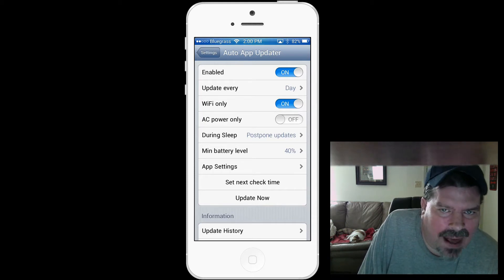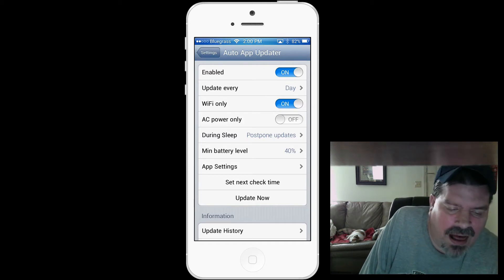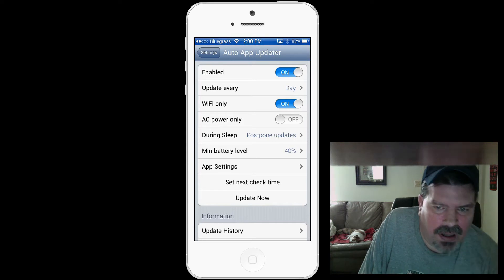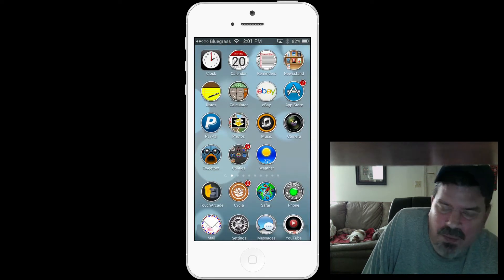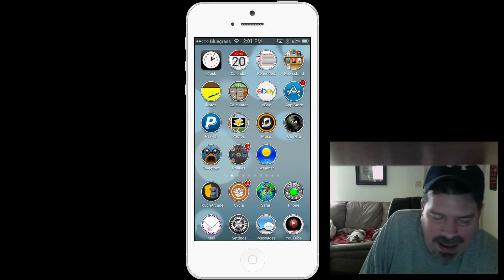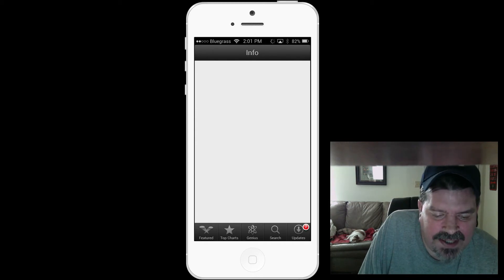The first one I want to share is called Auto App Updater. This is a paid tweak, around $1.99 — I'll have all the prices in the description below. Auto App Updater does exactly what you would think: it automatically updates your applications in the background.